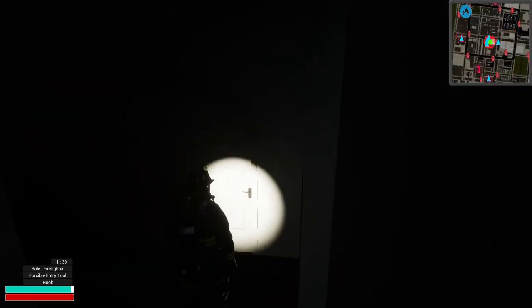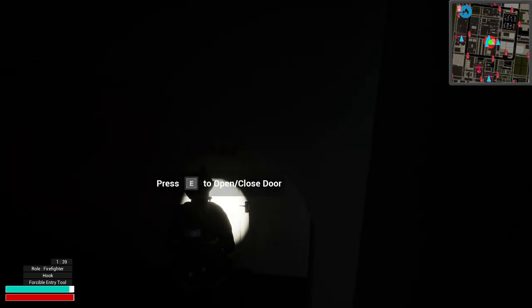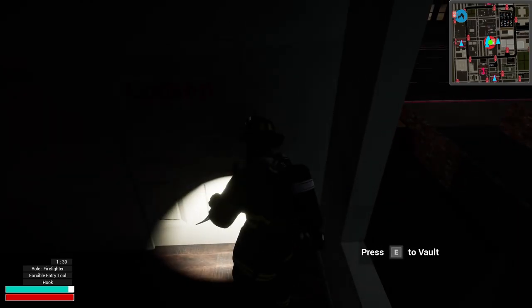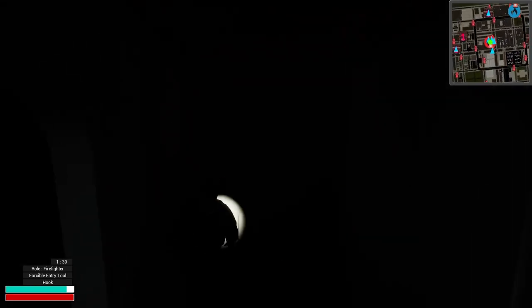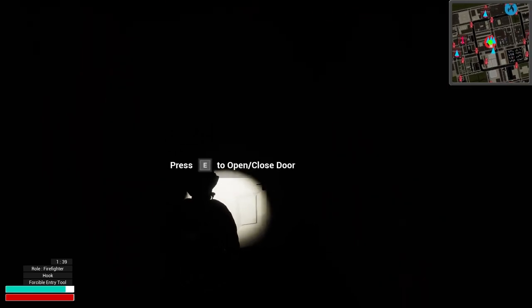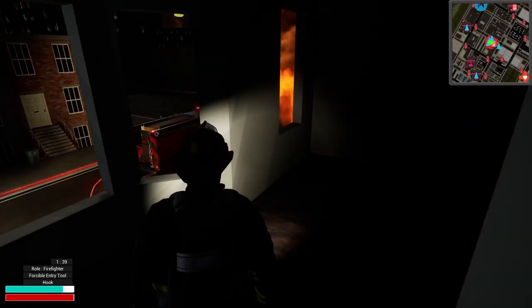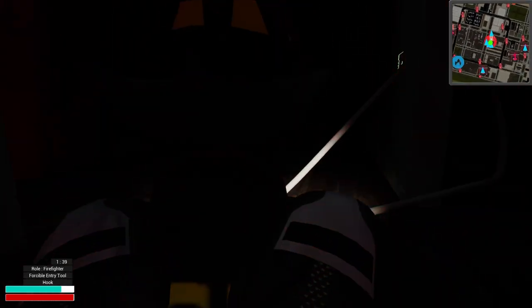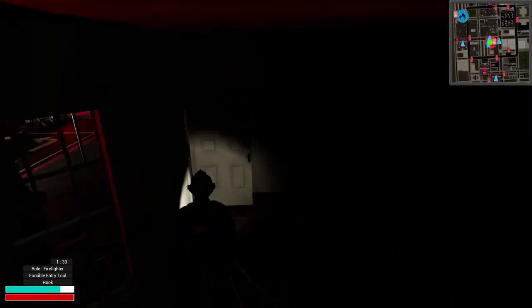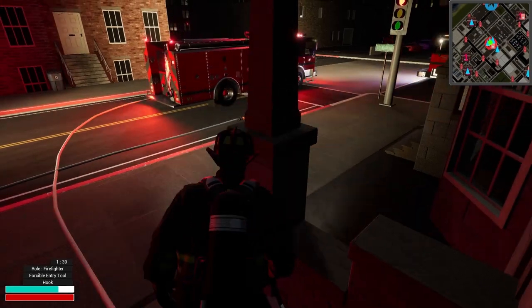I want to pop these doors open upstairs that we saw. It's blocked - we need to swap to the hook and pull, and it's still locked so we need to force it open. It looks like this door goes to the adjoining - no, it's just a closet. I wanted to see if it went to the adjoining building or was something different - turns out it's just a closet. These buildings are okay, we got them knocked out. Let's go downstairs. There's a kind of buggy area right here in the floor - you kind of clip through it, but I can't really notice it at night.